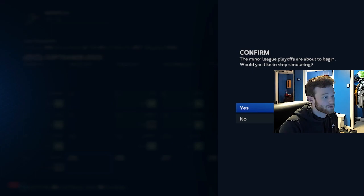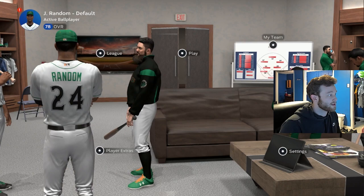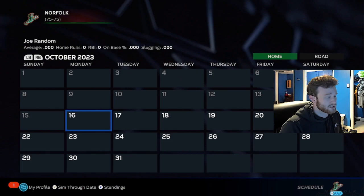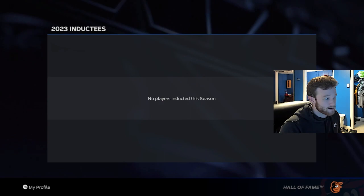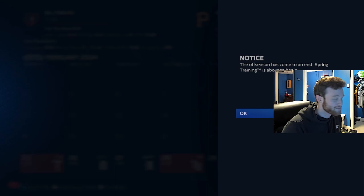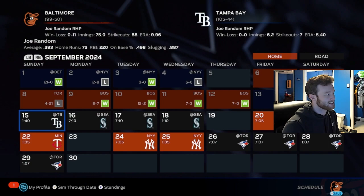A couple team changes later, we got traded to the Orioles and moved up to their AAA affiliate. The season's coming to an end and we've definitely improved. One season down — I think we started around 72 and we're 78 now, not bad. During the offseason, skip the Hall of Fame retirements and make sure you agree to a new offer with your team, otherwise you won't play for the year and nobody will pick you up in free agency. Advance to regular season — you'll probably start back in Triple-A.